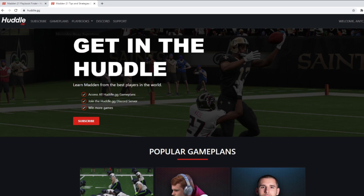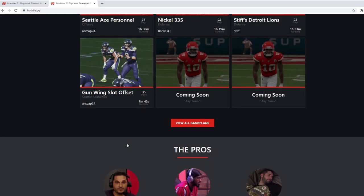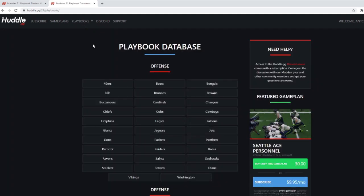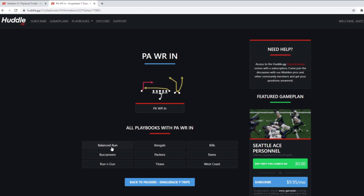All right guys, so I'm at the website. As you can see, we've got our popular game plans and everything down here, some of the pros that are working with us. And if you look on the top, you're going to see our navigation bar with the Playbooks section. We've had the playbook database and that's going to give you every play that's in the game right now per playbook. If I just want to go to Packers, it gives you every one of the formations and the ability to cross-reference — click on a play and it shows you every single playbook that play is in. It's a cool feature that so many people use. However, we've gone one step further and done a playbook finder tool.